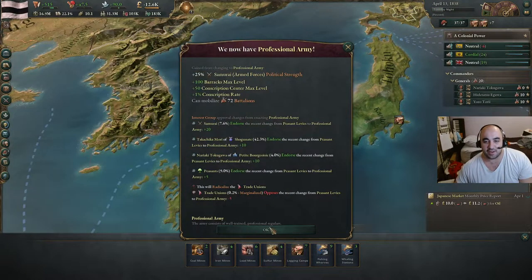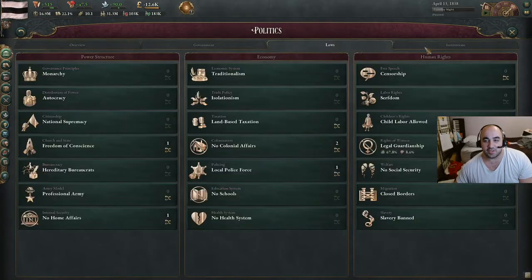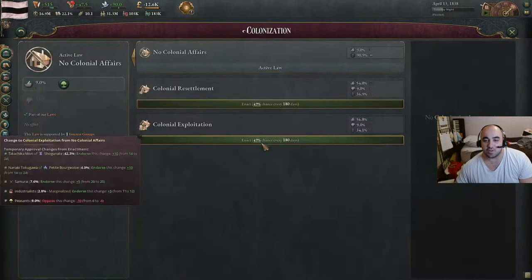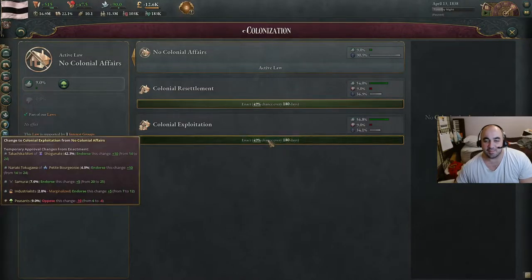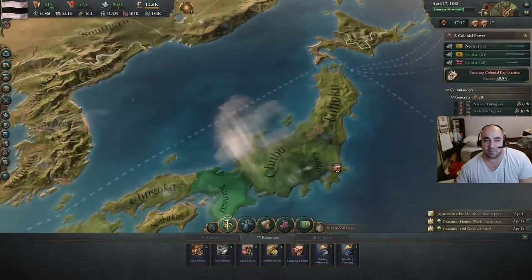We have professional army — very nice. Now we will switch. We want colonization. It's between exploitation and resettlement. We're going to go exploitation this time. I'm not sure what's best, but hopefully we get a decent roll and get to colonizing right away. We have a lot of admin leftovers, so we don't need to worry about it.